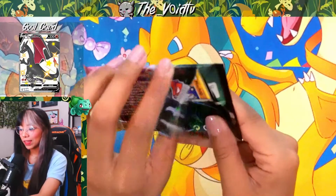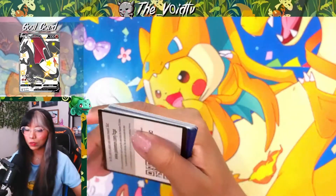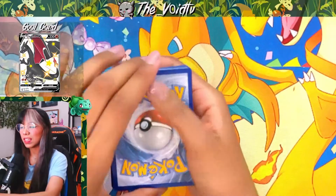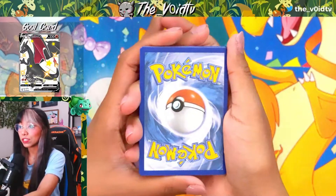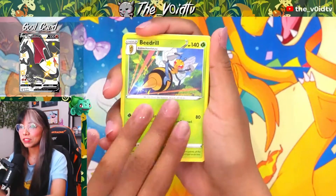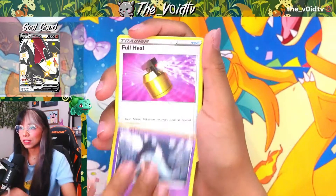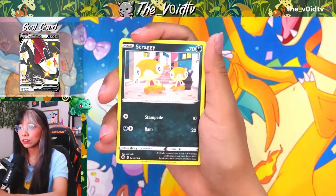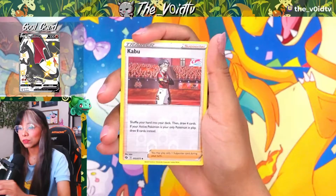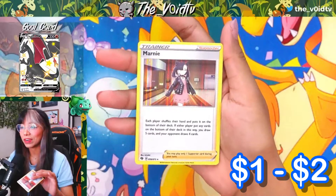Now on to pack number five, which is my lucky number, so hopefully we get something really cool inside this pack. Calling a Void Energy — we finally got our Fire Energy. We have a Beedrill, Rotom Phone, Milo, Machop, Hattena, Full Heal, Scraggy, there's a Scraggy, Purrloin, Reverse Holo Kabu, and a Marnie to go in the back as our Holo Rare again.